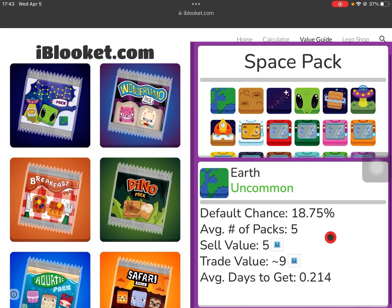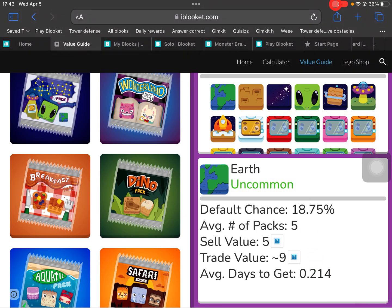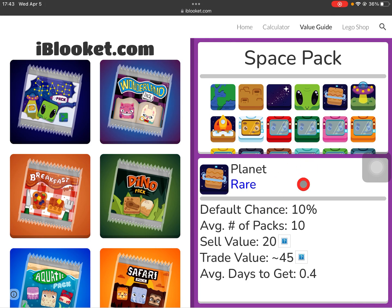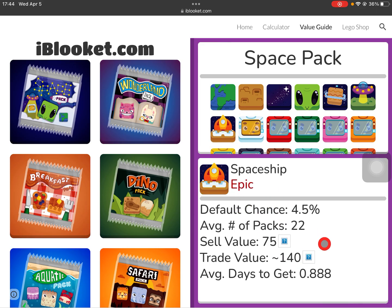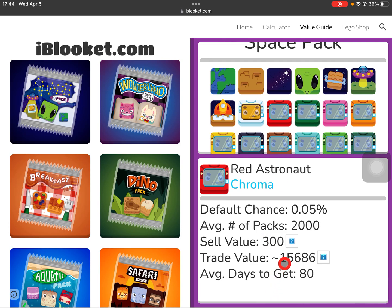All the uncommons are similar, but once we go up to the rares you can see there's a 10% chance, the average number of packs is higher, and the trade value is 45. The astronaut has a sell value of 1,712 tokens, so if you have an extra astronaut or even a spaceship on hand, you can earn some money. And now the chromas — look how much these are worth if you somehow get one and want to sell it.